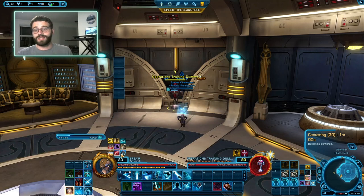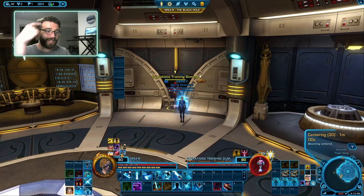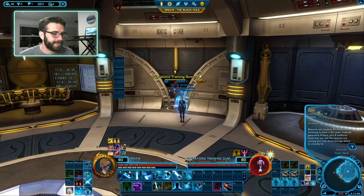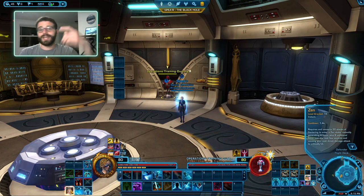We get stacks of Centering by spending our Focus. So by spending Focus, we're building stacks of Centering, which gives us more Focus, which gives us more Centering — it all plays into each other. When you have 30 stacks of Centering, you hit Zen and it immediately generates 4 stacks of Focus, then gives you 8 additional Focus over the next couple of seconds. It's passive Focus generation — a really great ability.